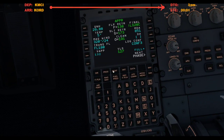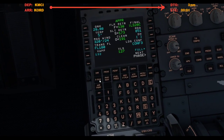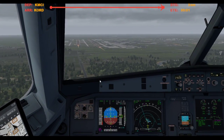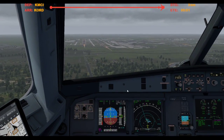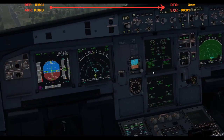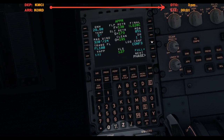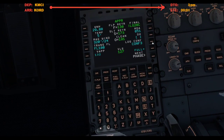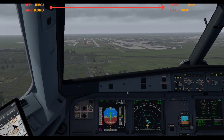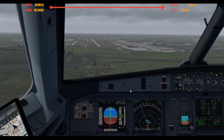I've never done a config 3 landing before, so I'll land it — hopefully I'm doing this correctly. Why does it say flaps full? I set a flap — this is selected right? Yeah, we're not full, this is config 3. Apparently I'm doing something wrong, but whatever, we're just gonna go for it.